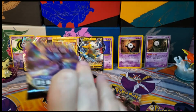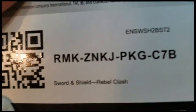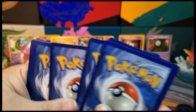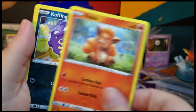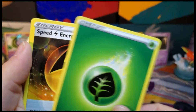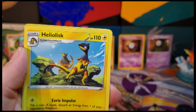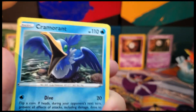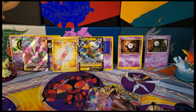Moving on to the next one: Jangmo-o, Galarian Yamask, Galarian Yamask again, Metapod, Heliolisk. A reverse of the common Electabuzz, and our rare is a normal Cramorant — which we've already pulled. I still don't like his face. I just don't like his face, guys.